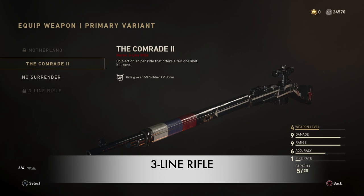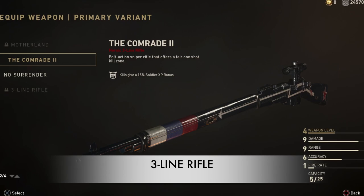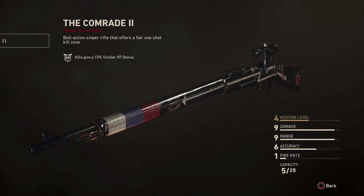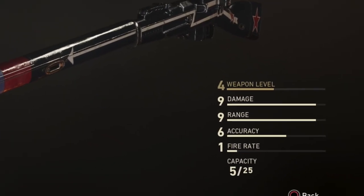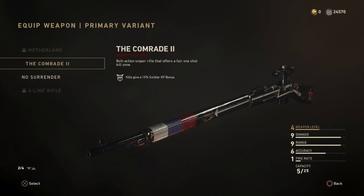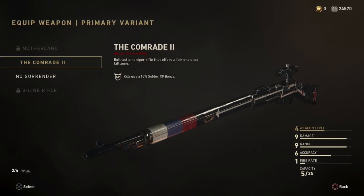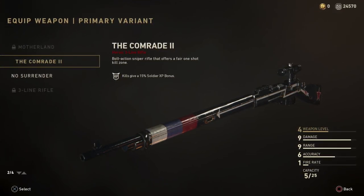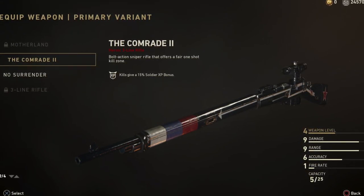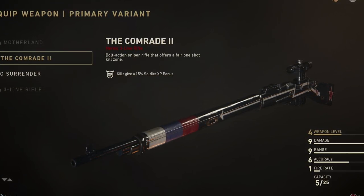Next up, we have the three-line rifle — a bolt-action sniper rifle that offers a fair one-shot kill zone. It's similar to the SDK but without the suppressor; it also has nine damage and nine range. The three-line rifle is definitely one of the top five sniper rifles in Call of Duty World War 2. If you disagree, let me know in the comments which is your favourite. Just like the SDK, you unlock it by opening supply drops and completing collections — that's the only way to get it.